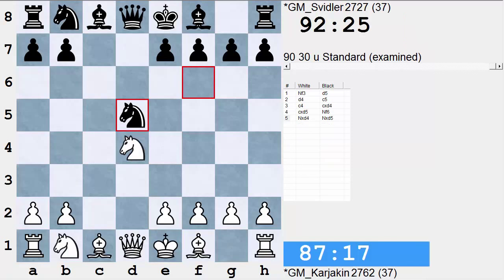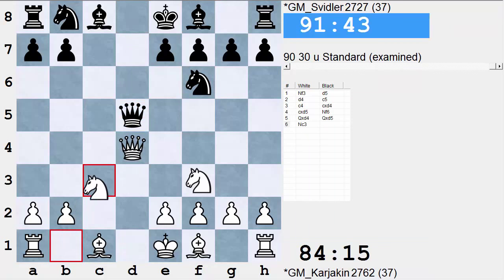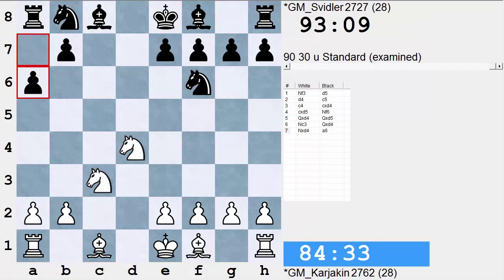This is why white has to, to really test black's results, go into the descending line: queen takes d4, queen takes d5, Nc3, queen takes, knight takes. So initially, when I started playing this line for black, I was playing the Queen's Gambit Accepted and I had to find a way to deal with the Nf3 move. I thought a6 was a good move — and it's not a bad move. I actually played this against Margar Pedersen and won a nice game.